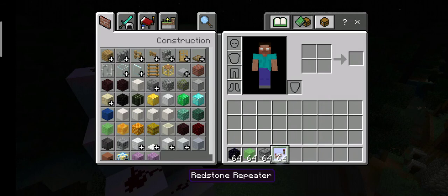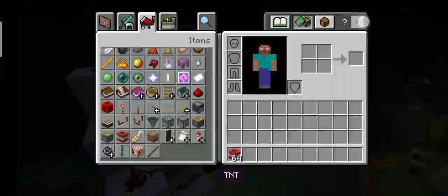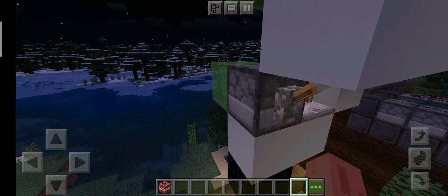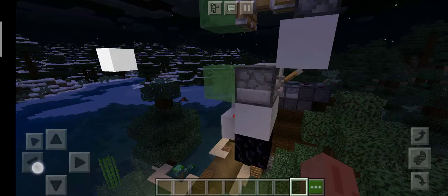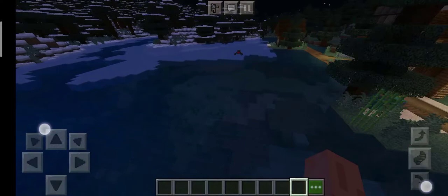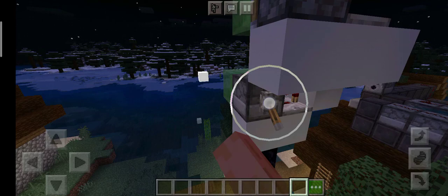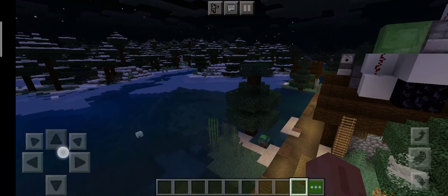You just need to fill this up with TNT. I'm playing on Pocket Edition, so I put the TNT in there and dump it. Maybe you can use this for making underwater torpedoes or something like that — it's more of a torpedo launcher, basically launching underwater torpedoes.